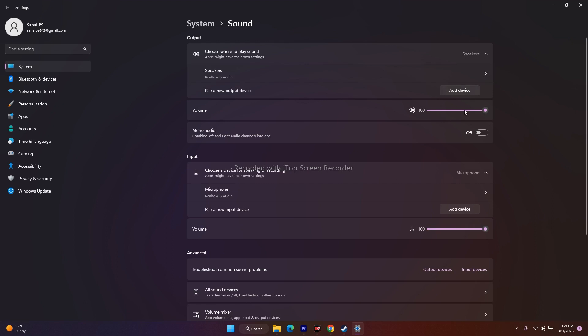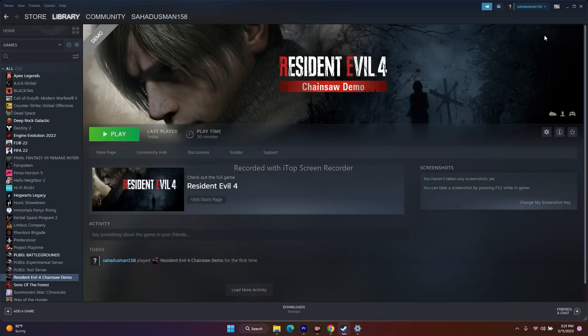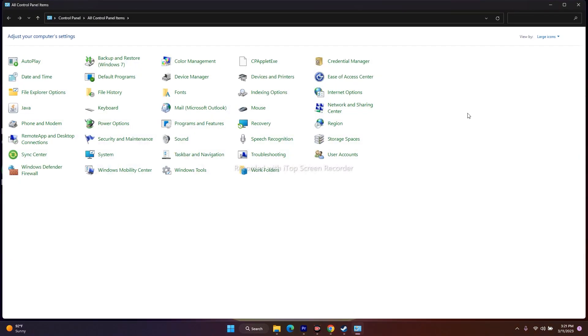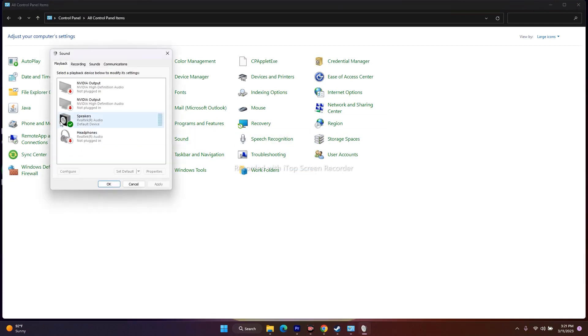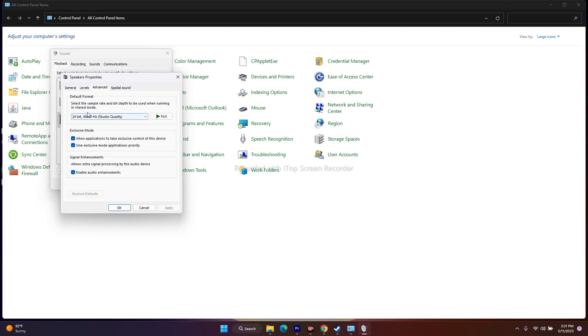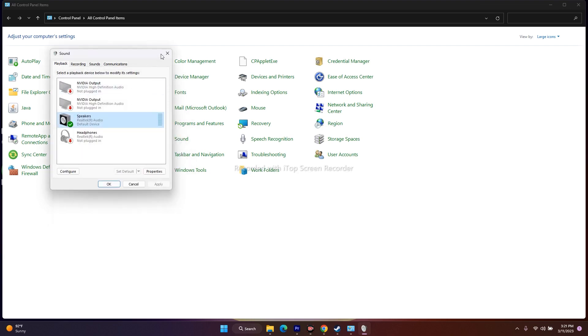The next fix is to set the sound sample rate to 48kHz or 44kHz in the Sound panel. Go to Control Panel, navigate to Sound, select the speaker, right-click and go to Properties, then go to the Advanced tab. Under Default Format you'll see options like 24-bit 48,000Hz or 24-bit 44,100Hz. Set it to 24-bit 48,000Hz, click Apply, then OK, and try playing the game.